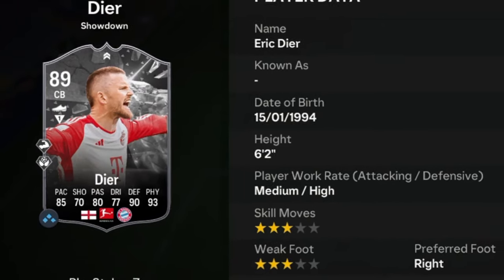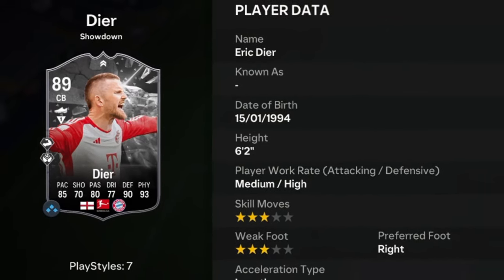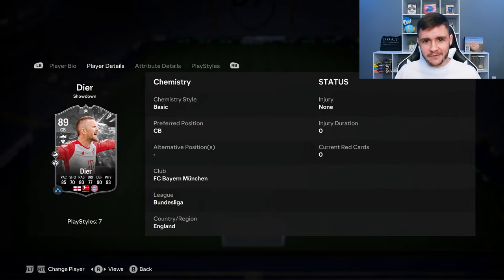Dyer is an 89 rated card. He has medium-high work rates, right footed with three star skill moves and three star weak foot. We don't see any versatility with the card as he can only play the center back position.